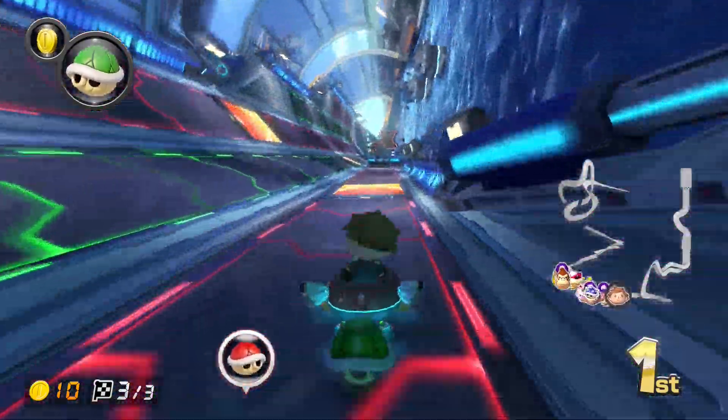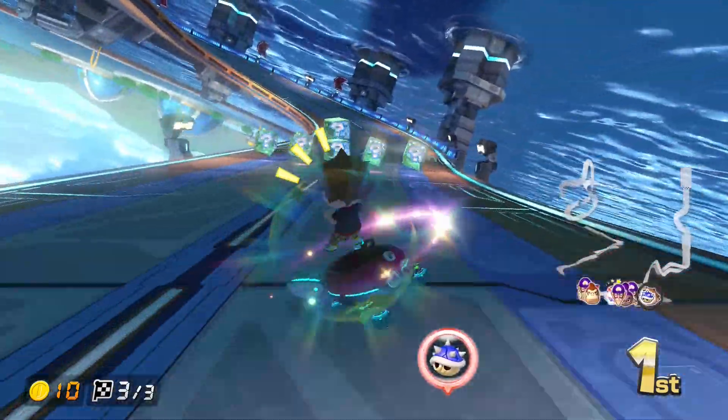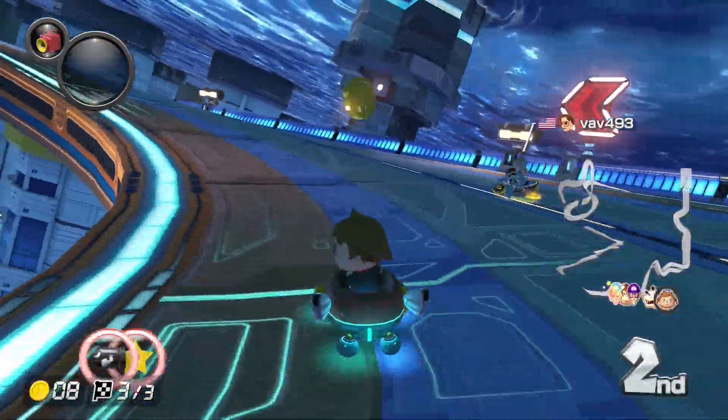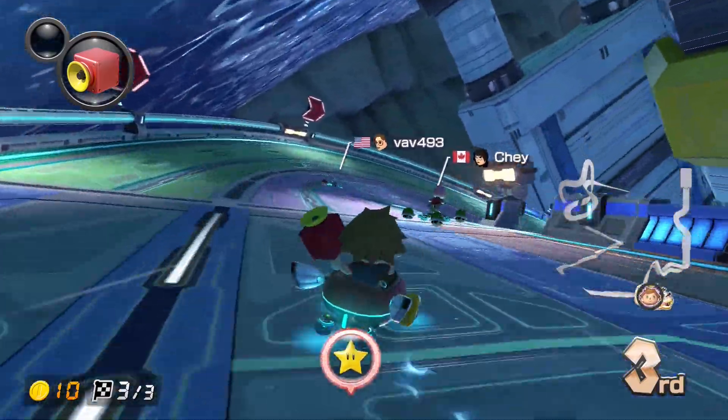The blue shell is probably the best item in the entire Mario Kart franchise. Where do I even begin with this masterpiece? First of all, it appears only when you are well behind the player in first, unlike ordinary items such as coins or bananas, and so you can get it in most positions.